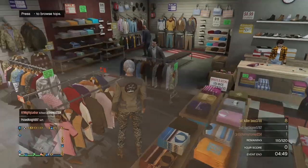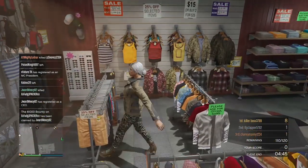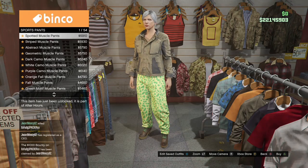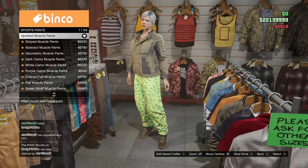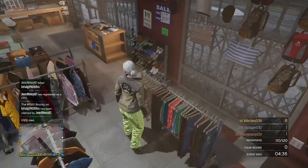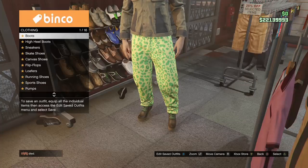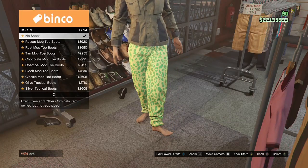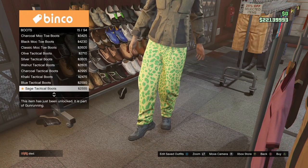Now make your way over to the pants section, go to Sport Pants, and purchase the Spotted Muscle Pants, which should be the first ones. Once you've got that, go over to the shoe section, go to Boots, and purchase the Black Slack Boots.